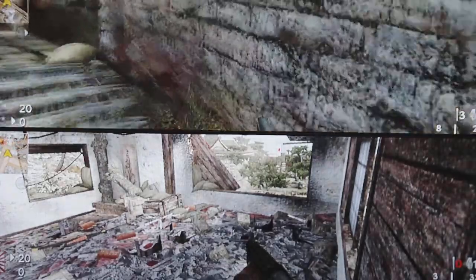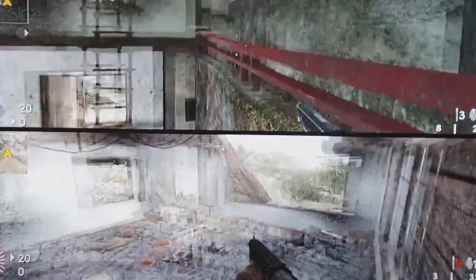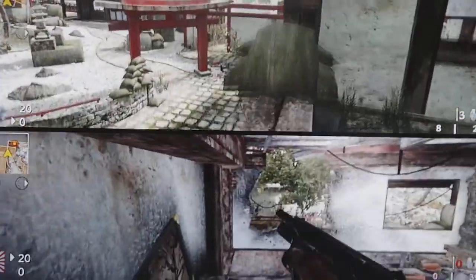The first way to kill the guy in the corner is right up here. Just hop up here and you'll have a perfect view. And if you're using raiders like I am, they won't be able to notice you for a while.